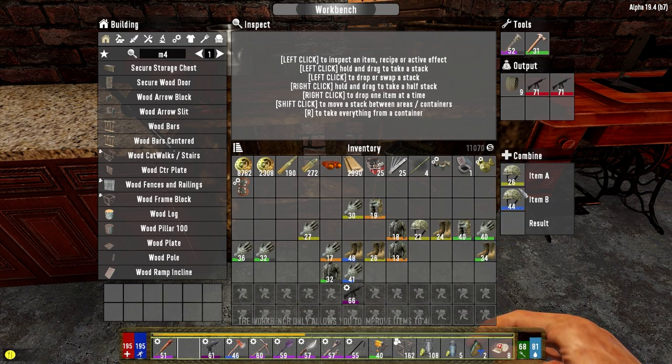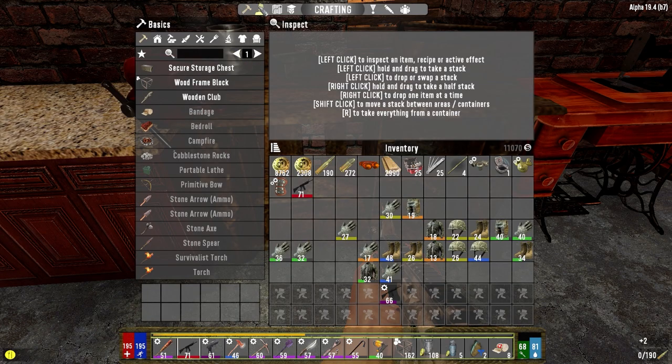I wonder if I have to be able to make it in order for that to work. So that'll go to 32, 42, 44 — they won't go past 44. Why not? This workbench only allows you to improve items to level 40. Maybe it's a military thing — that is very much a possibility.